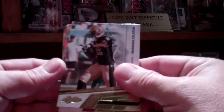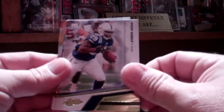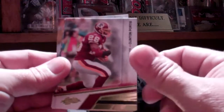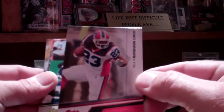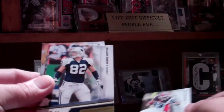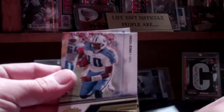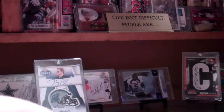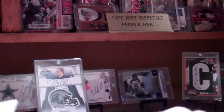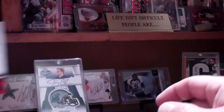Alright, we've got Marquise Colston, Carson Palmer, Joseph Adai, Clinton Portis, a Spectrum of Marshawn Lynch — Red Spectrum — a Jason Witten, a Frank Gore, an Owen Daniels, a Vince Young, and a Brett Favre. So we've got an unnumbered red insert in that pack, which is cool. At least it wasn't all just base.